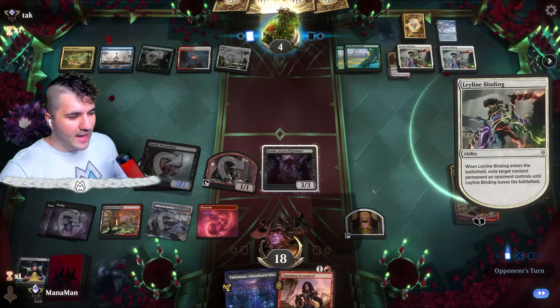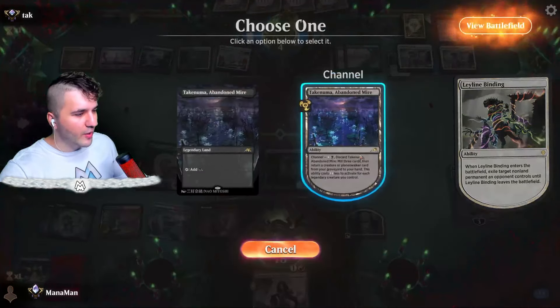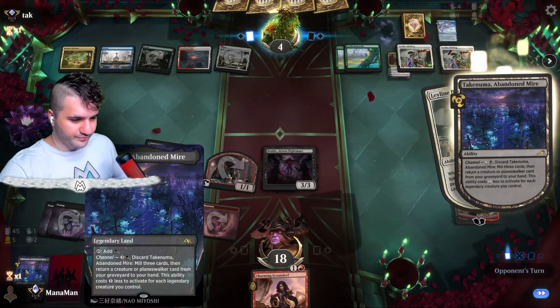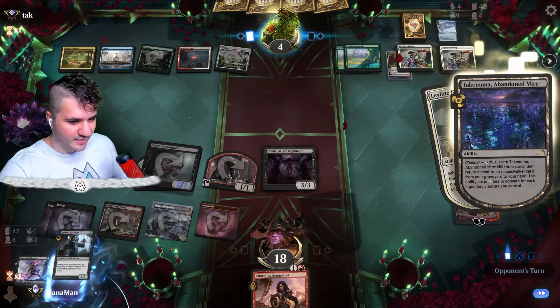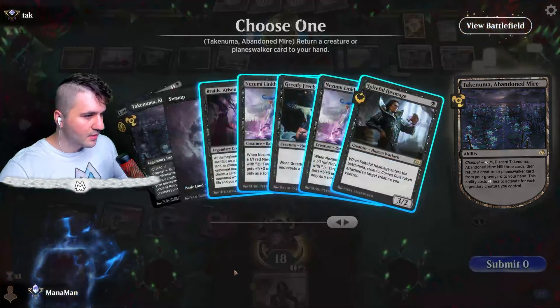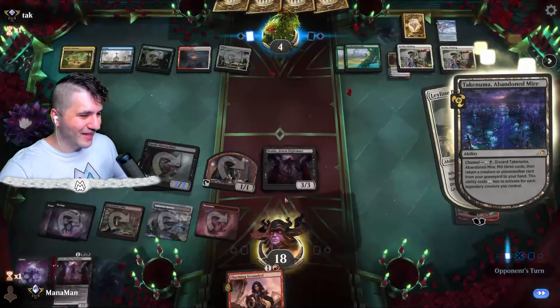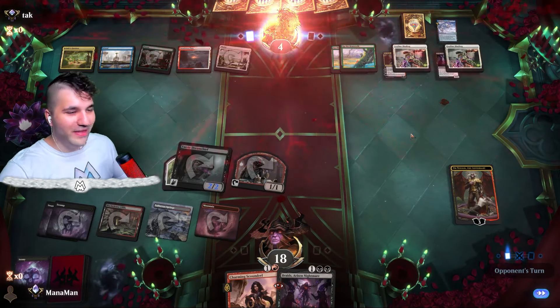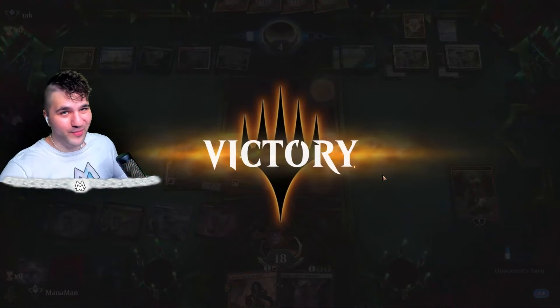They can take my Obnixilis — they're going to take my Braids. Let's just do this now. We have to use this before our legendary creature goes bye bye. Not sure exactly what we'll snag but we'll snag something. I'll just take another Braids, that's fine. And that's going to do it — another Braids and Obnixilis, let's go!